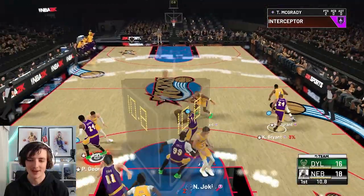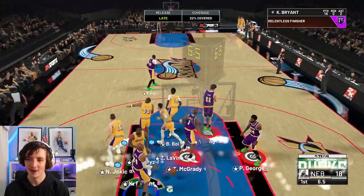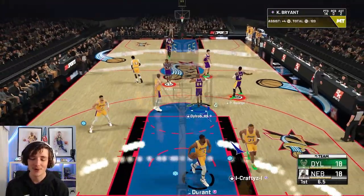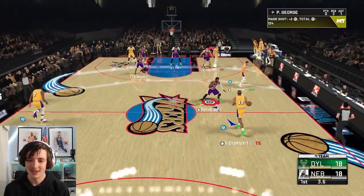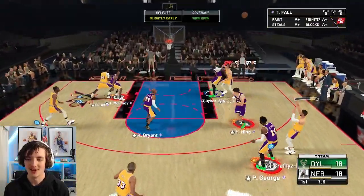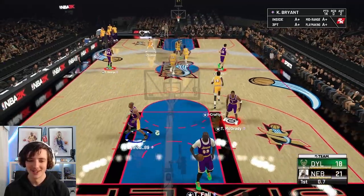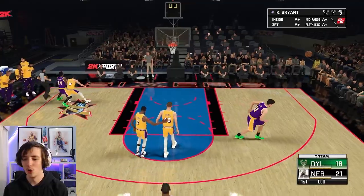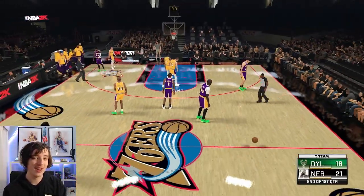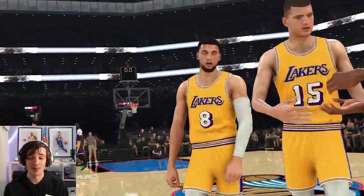We get out-rebounded but T-Mac with the steal — up to Kobe. Another dunk potentially — that should be a foul call. Kobe now has 14 points and we've bought this lead back. We're doing quite well coming into the end of the first quarter. He goes to Zach — and watch him make that. The whites in this game are honestly ridiculous. We're down by three at the end of the first quarter.